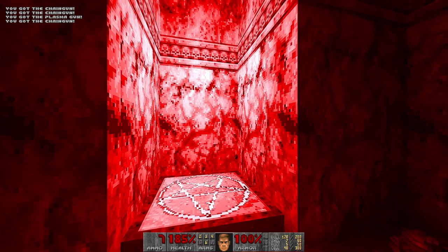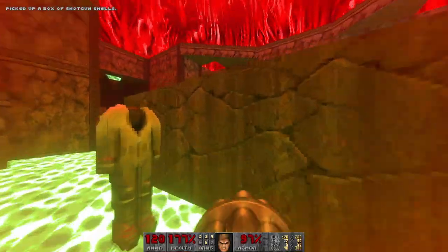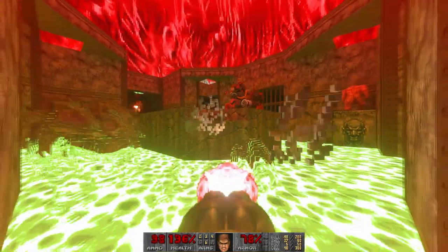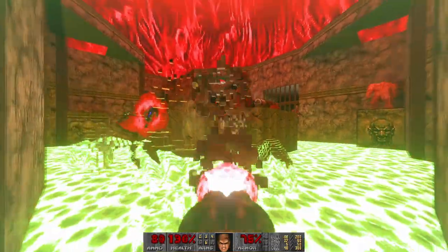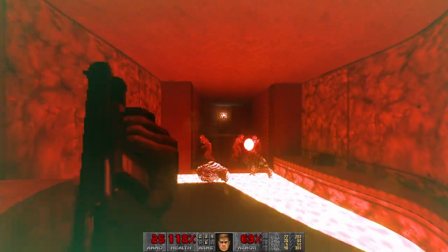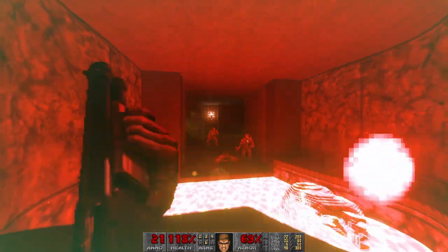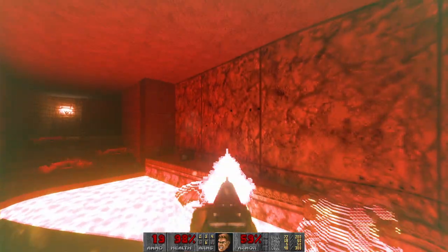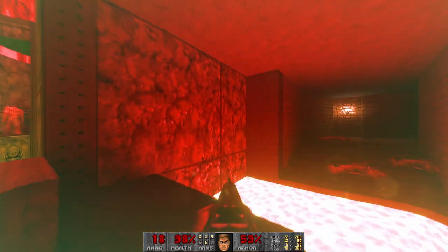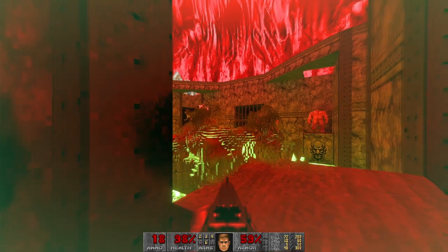And let's go outside and see how it looks. Let's be careful, because there will be a lot of chaingunners. So I want to grab the radiation suit and leave as usual, trying to kill all the chaingunners in the meantime. And this room is really bright. But before I can appreciate the visuals, I want to kill the imps. And look at this room. This lava pit looks really bright. And it seems like I have some kind of bubble view because of the radiation suit I'm wearing.